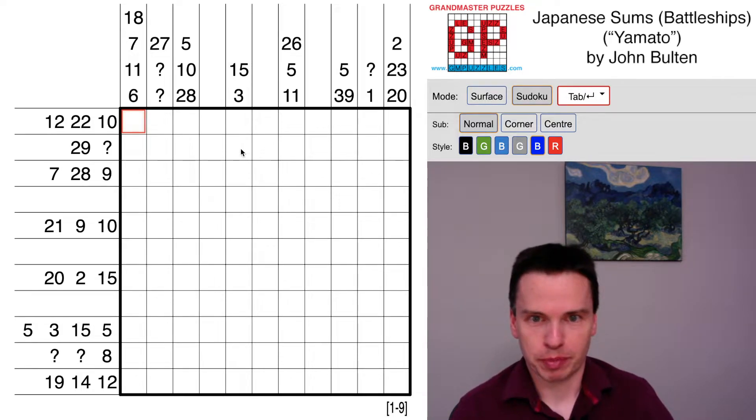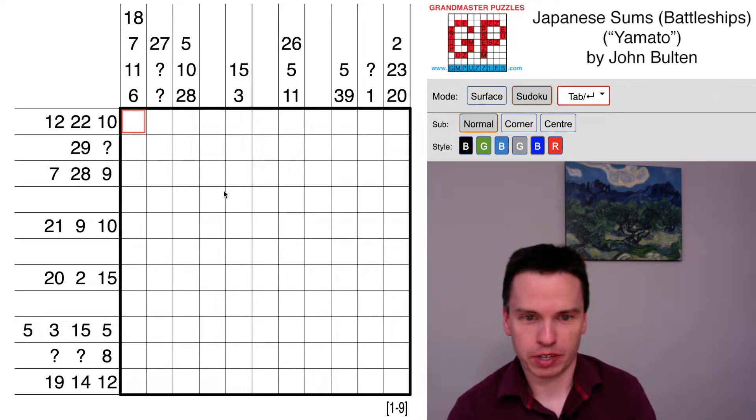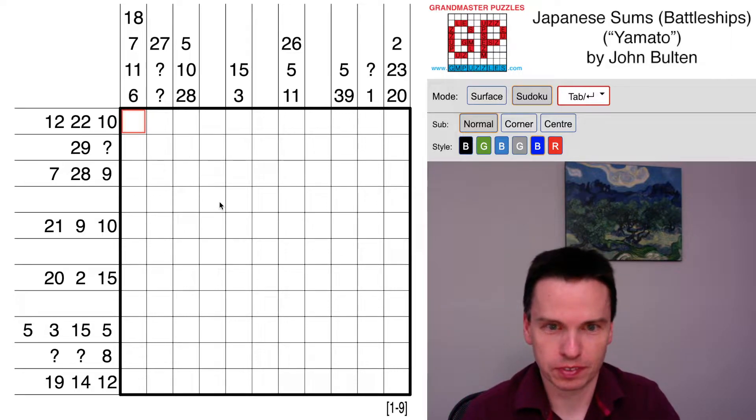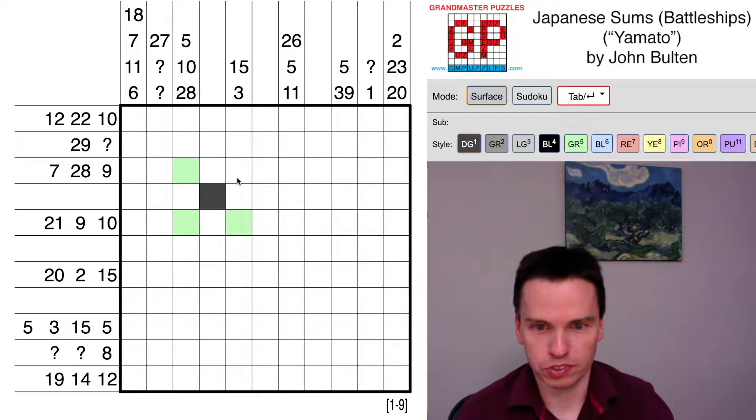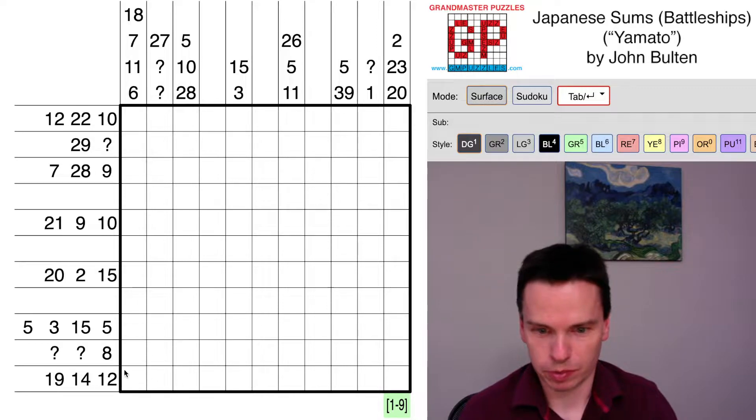We're here to solve this Japanese Sums Battleships puzzle by John Bolton called Yamato. As a Sunday Stumper it's going to be pretty tough. The battleship rule won't do too much until we start to mark some of these unshaded cells. We'll particularly work on the diagonal clues and as the ships start to extend, we'll do this. So let's really view this as a Japanese Sums puzzle and just remember the battleship step every time we put in a black cell.